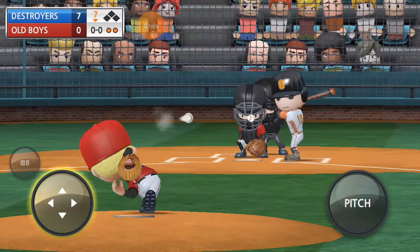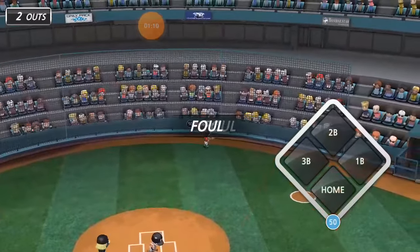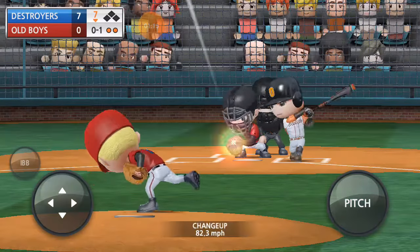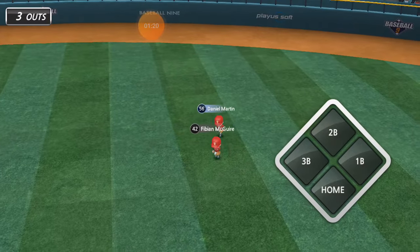Here is McDonald, 0-4-2. And off the fence — the wall. Then this one is hit up, caught by Daniel Martin.